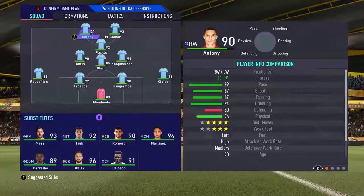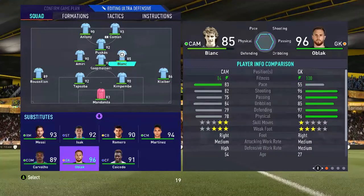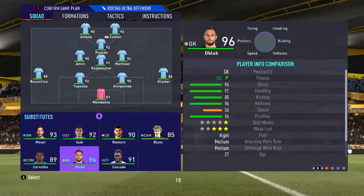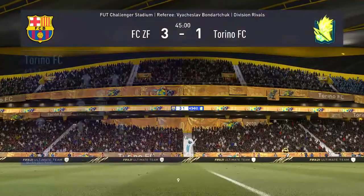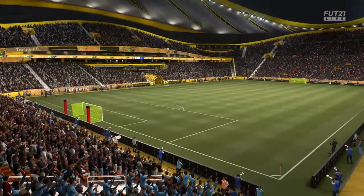I switch to the 4-3-1-2 and I'm going to play him as a CDM, bringing Blanc off for Lautaro Martinez. And I'm going to bring Oblak in for Steve Mandando, because Steve is just not too good, and Oblak sometimes makes incredible saves.